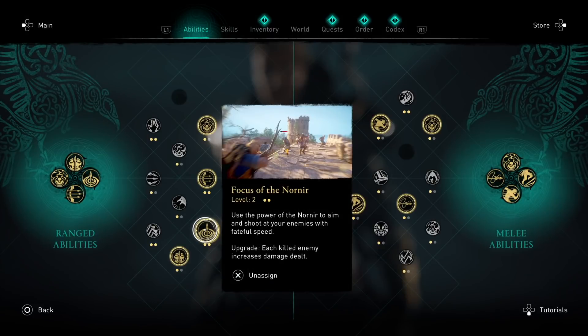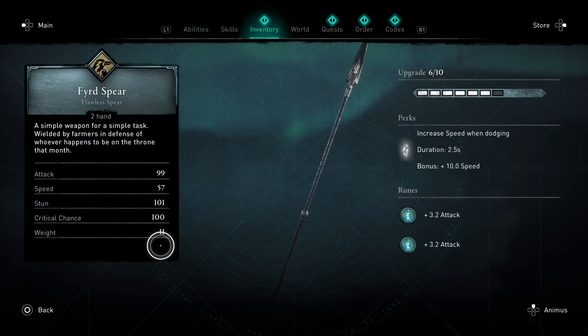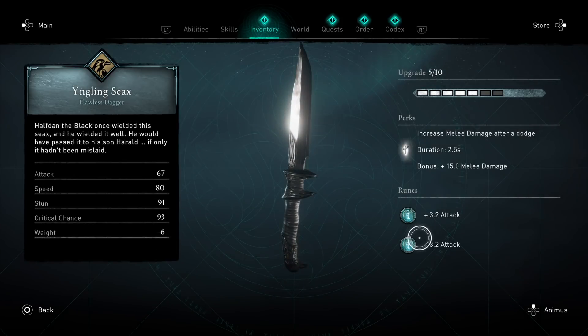The best ability to go with this build is the Focus Norannia, because it slows down time and allows you to hit at a higher rate. The weapon you want to use is the Fear Spear — it increases speed after dodging, allowing you to get more hits. In the offhand, use the CX Dagger, because it also increases your melee damage after a dodge, so when you dodge you'll be extremely powerful.